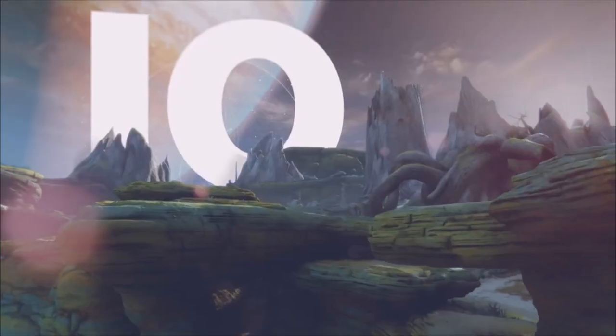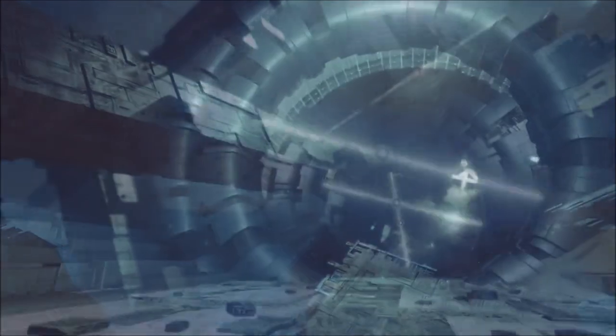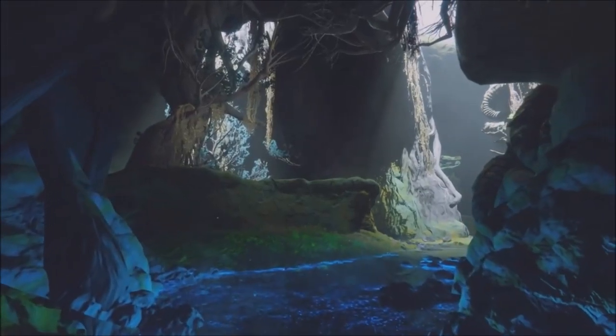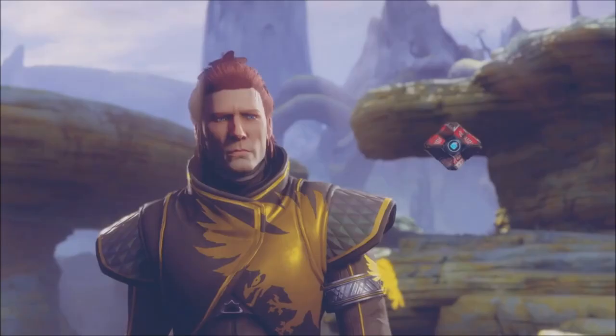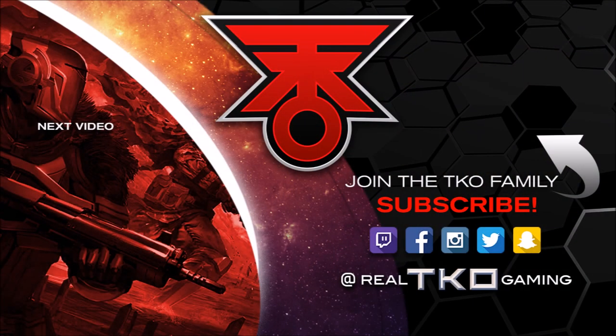Then we go to Io, which is this sort of sulfuric yellow moon of Jupiter. Io is the last place in our solar system that the Traveler touched before the collapse happened. You can imagine that a place where the Traveler once appeared has a bunch of mythology, lore, and mystery surrounding it. It's a very sacred place to guardians — and particularly to warlocks, and particularly to Ikora. This is where she returns. It's a very sacred place.